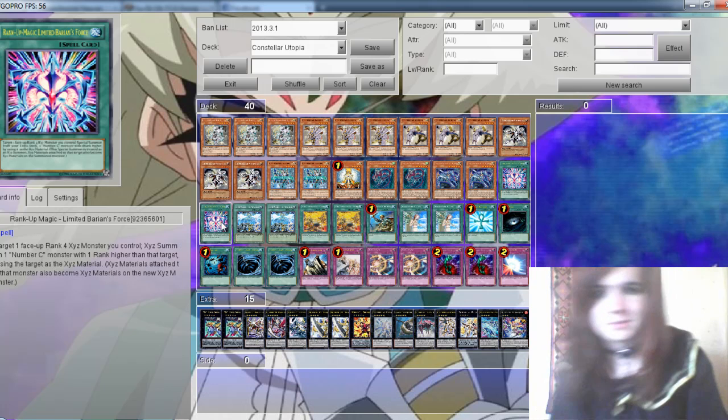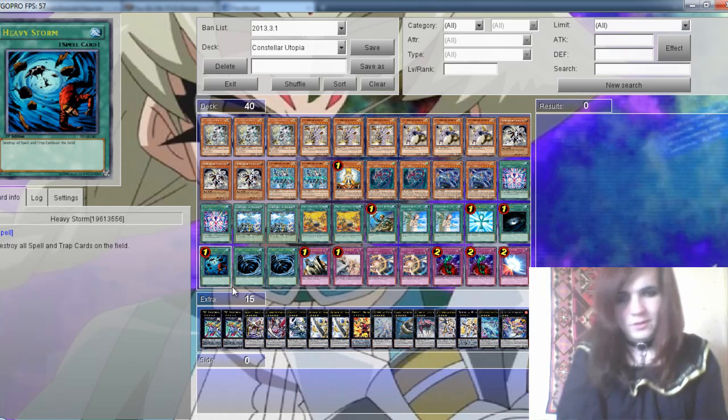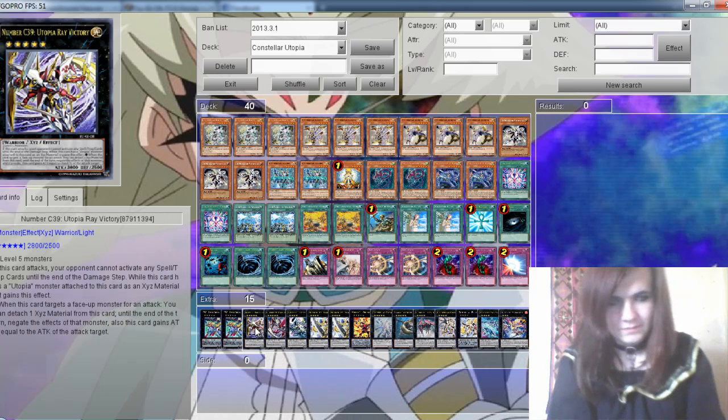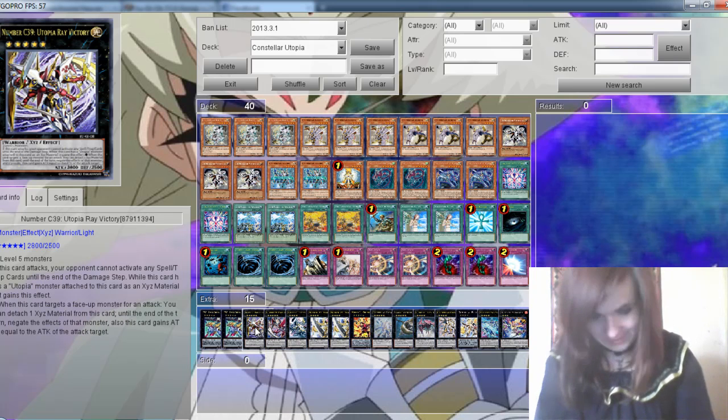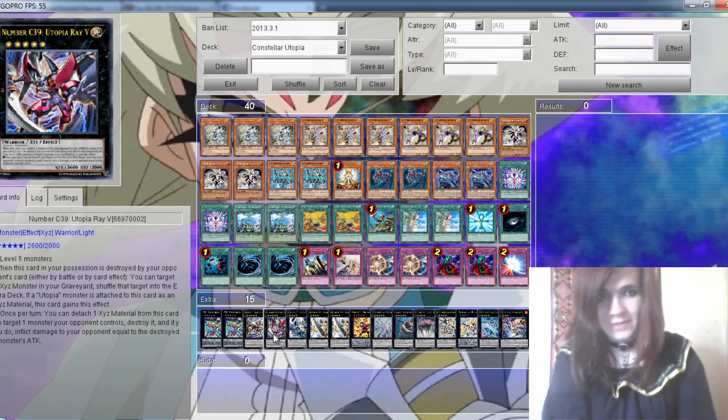2 Rank-Up Magic equip spells. You can equip this to a monster in force. So you call out your Xyz monster, and if you have one, you can equip this to Utopia and go into a Rank-Up play.